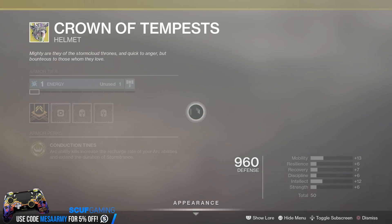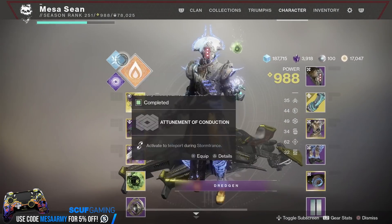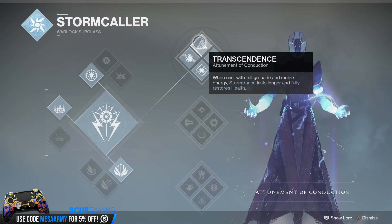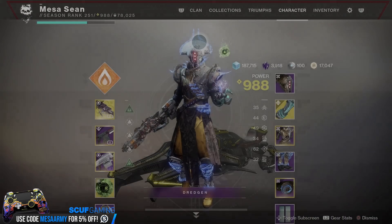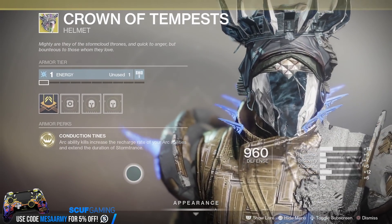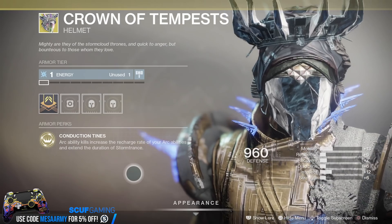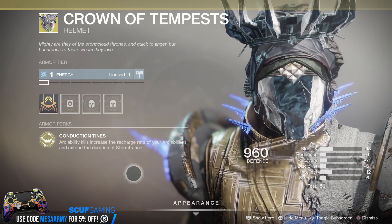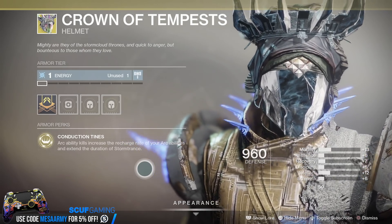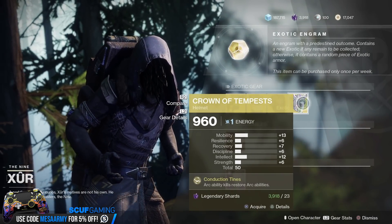Crown of Tempest is pretty much all I ever use with my Stormcaller. On my Warlock, if I'm using Top Tree, this thing will make it go on forever — you combine it with Transcendence, and when cast with full Grenade and Melee Energy, Storm Trance will last longer and fully restore your health. Arc Ability kills increase the recharge rate of your Arc Abilities and extend the duration of Storm Trance. You could just annihilate a whole bunch of enemies — similar to Raiden Flux, combined with Top Tree Stormcaller, it lasts forever.